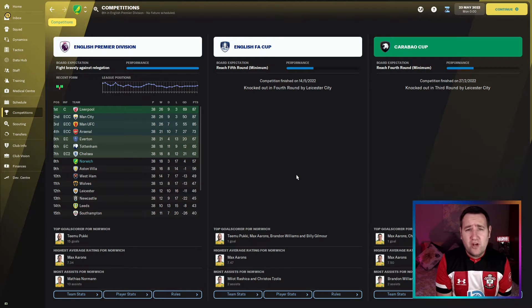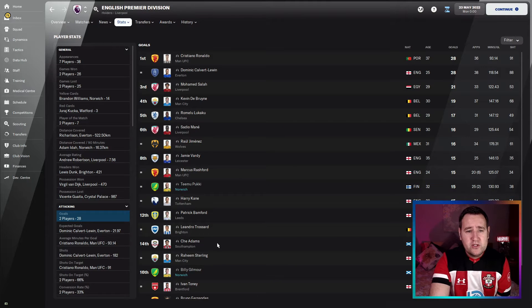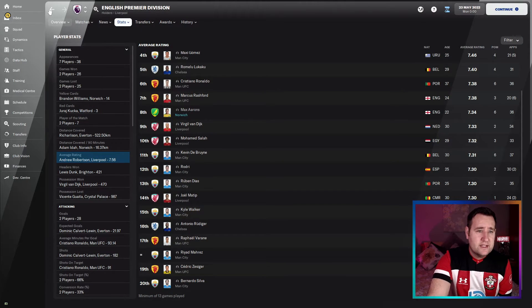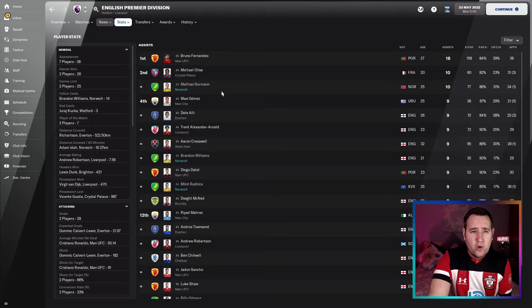That's pretty damn good. We've had tactics finish fifth or fourth, but this is still a great result. If you don't want to play a striker, this tactic is the one. Goals: Pukki with 15 goals from the right, Billy Gilmour with 12 — not bad.